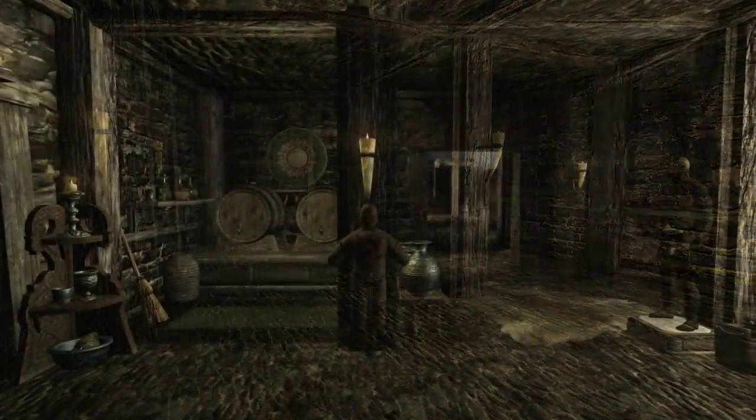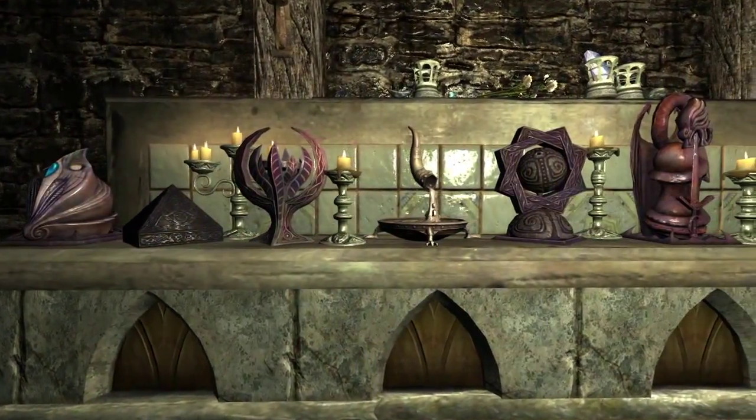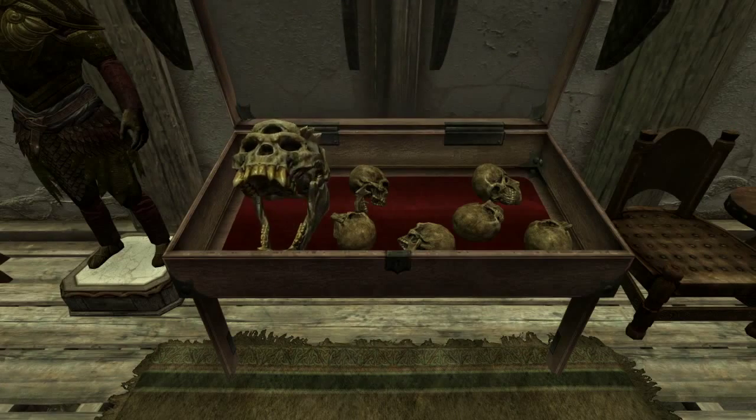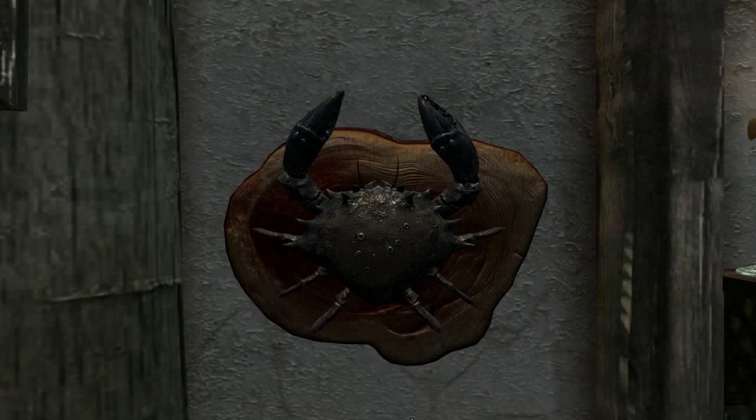Use the interior workbench to furnish each room with a large variety of craftable objects. Showcase your treasures with simple display cases and impress your friends with elaborate trophies, and even mounted mud crabs.